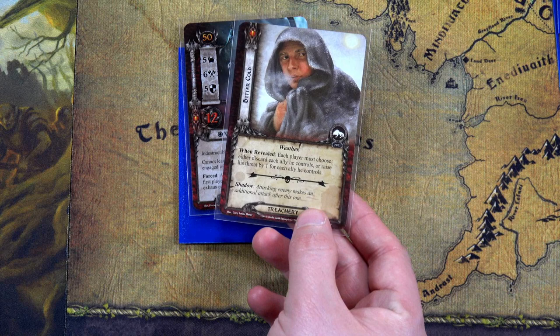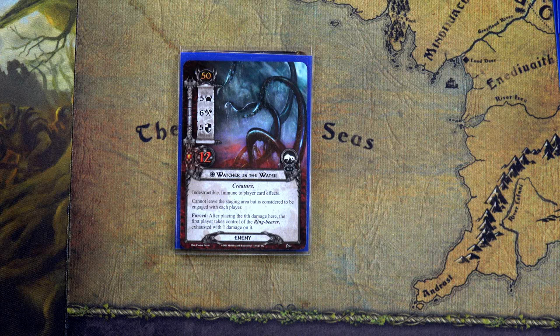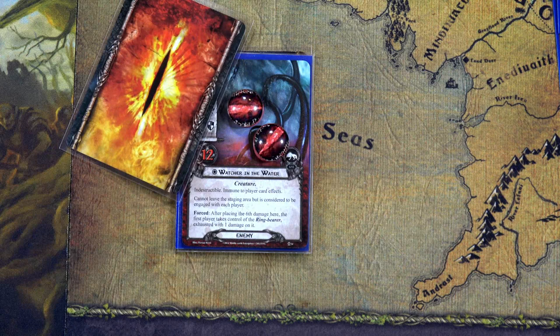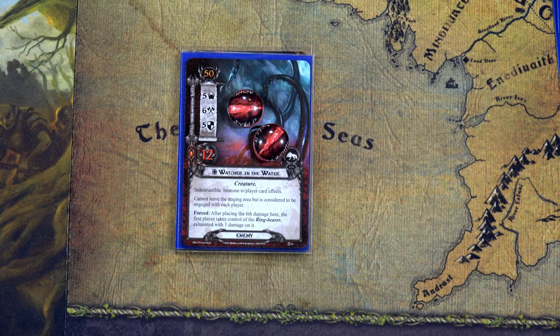The shadow card says the attacking enemy makes an additional attack after this one. Ow! He attacks for six, so Grimbiorn the Old takes one point of damage. He uses Armored Destrier to ready, then spends one resource to attack back for seven — but there are five points of armor, so it only does two points of damage to the Watcher. For the additional attack, we draw another shadow card, and Grimbiorn defends again with no shadow effect, taking another point of damage. He does his response attack for seven — another two points on the Watcher. We just need two more.